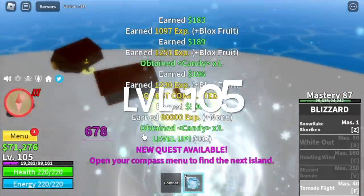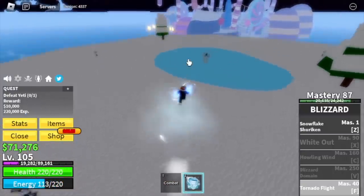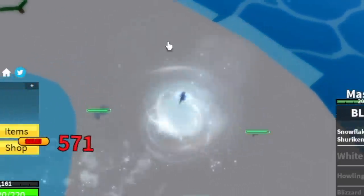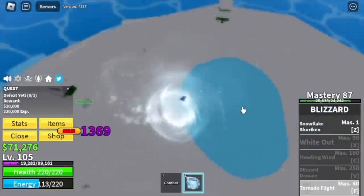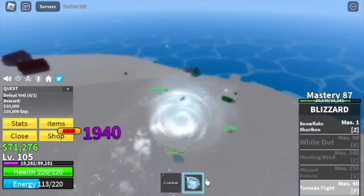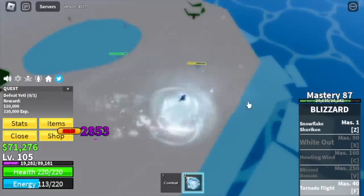Target here is level 105. Moving on to our next target, the Yeti. We're just gonna use our F skill to defeat this one. I think this F skill is a lot better compared to the Shadow and Smoke Fruit. The Yeti cannot do anything about it — just keep on using your F skill and everything will be fine.